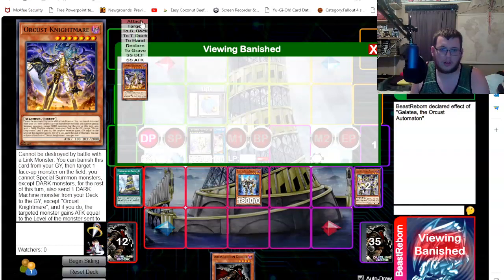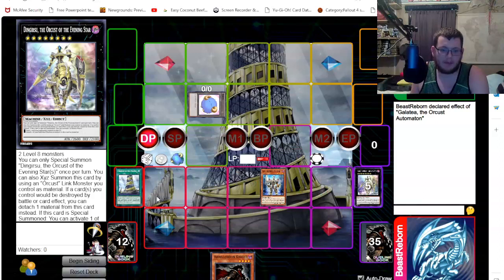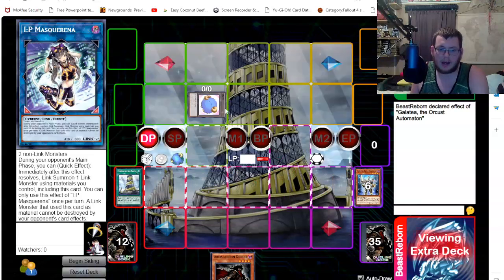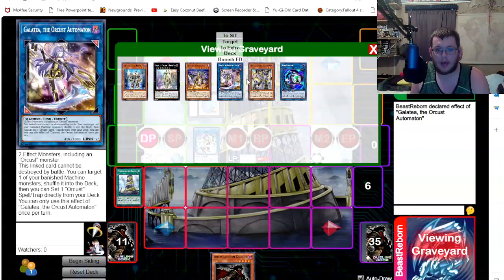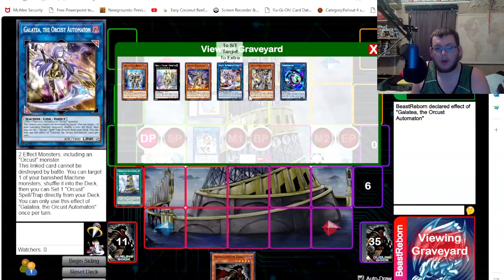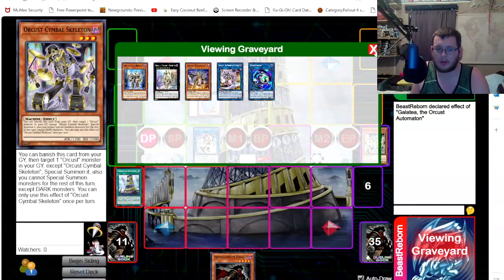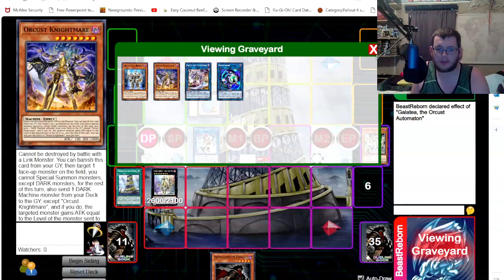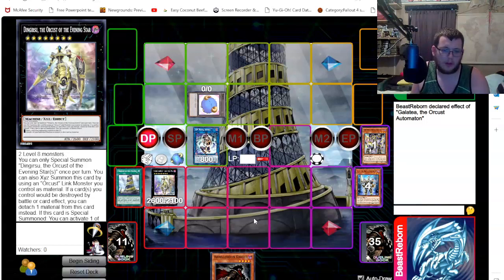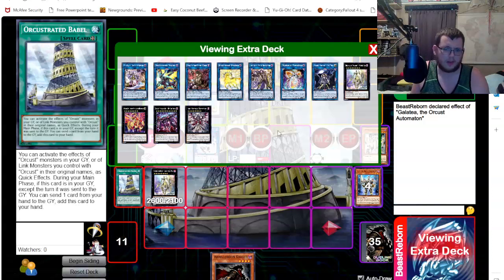For generic play without any extenders — no Horus, no Bistils — we then link off everything we have left into IP Masquerena. On our follow-up turns we'll have two Nightmares we can activate on our opponent's turn. We can go Nightmare to send Harp Whore, or go Simple Skeleton to bring out Dingirsus to pop a card — for example, if they summon something out, Simple Skeleton brings out Dingirsus to remove it.